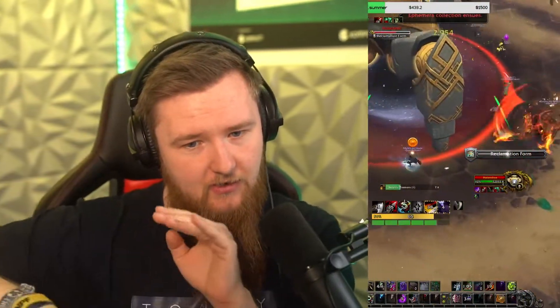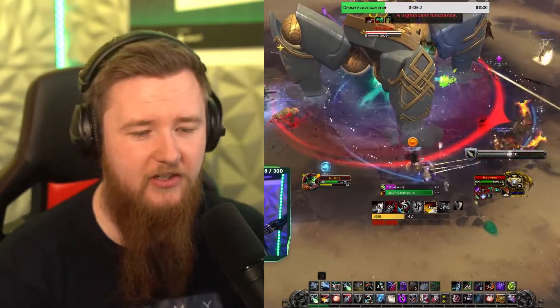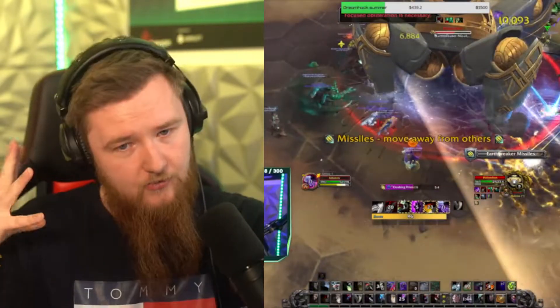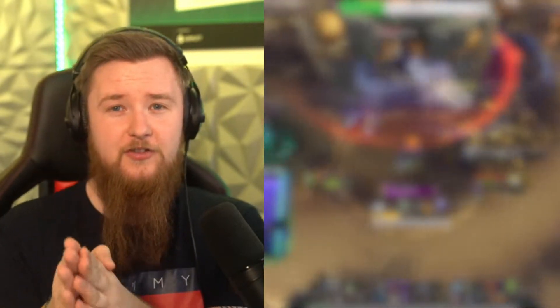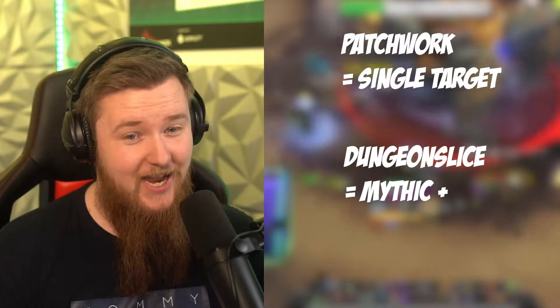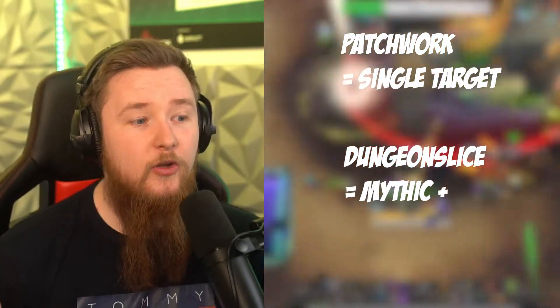There are a ton of options once you've built out what you want to test. The first option is fight style, and there are two main ones you'll focus on. The first is Patchwork, which is single target — just standing and hitting a raid boss. If you're simulating for Patchwork, leave it at default. You're simulating your DPS as it will be on a fight where you're standing still hitting one target for five minutes, though you can change the fight length.